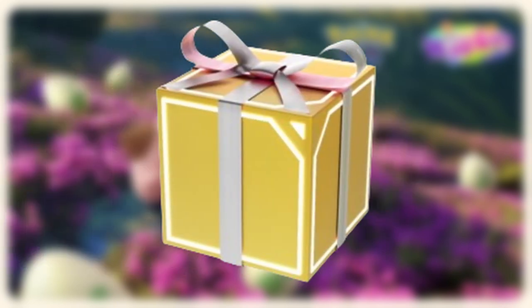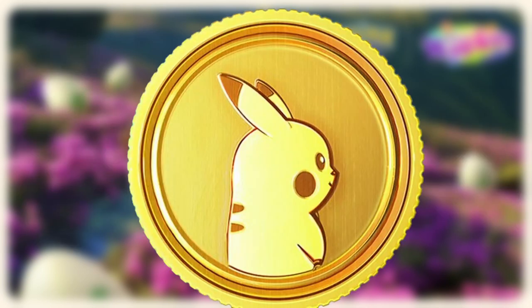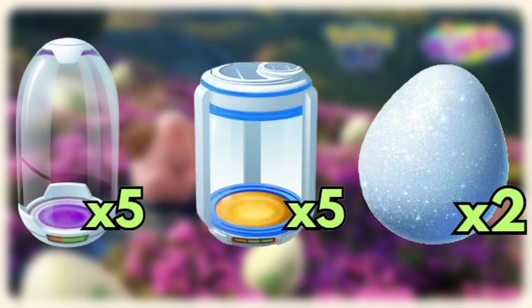An Ultra Hatch Box will be available during the event for €9.99, with 15 Super Incubators, 10 Basic Incubators, and 5 Lure Modules. And for 925 PokéCoins, you can buy a Hatch Box Bundle with 5 Super Incubators, 5 Basic Incubators, and 2 Lucky Eggs.